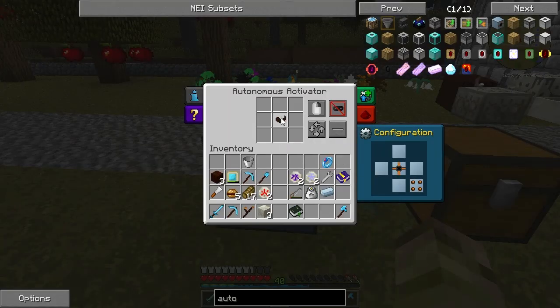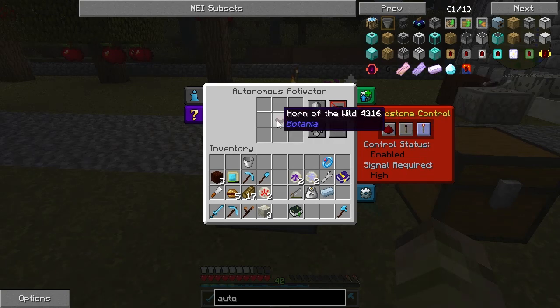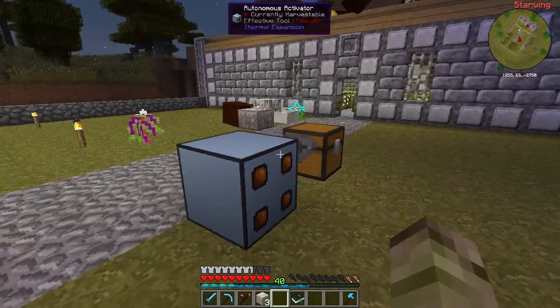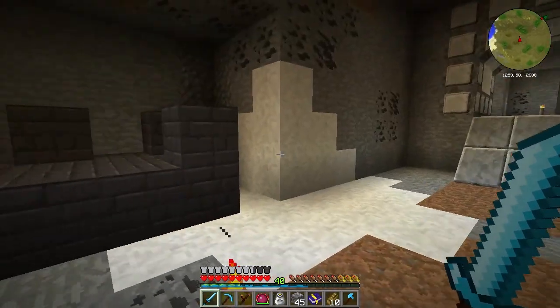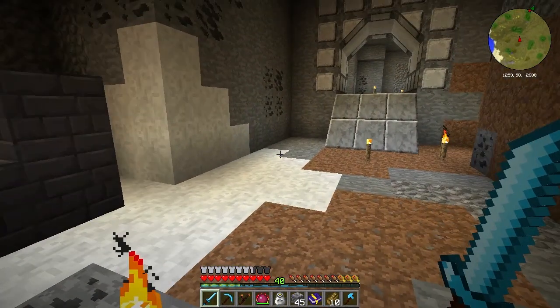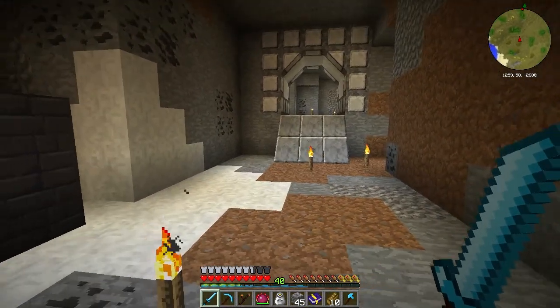Let's test that one more time. There we go. However, it doesn't turn off until you do that for some reason - I haven't got a clue. But there we go, we'll leave that in there for now. We've got everything we need in there. We've done a bit of work on Botania plants today - we've automated them using a couple of items from Botania.